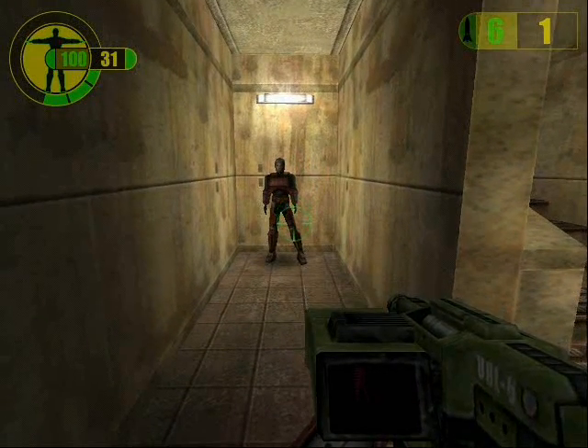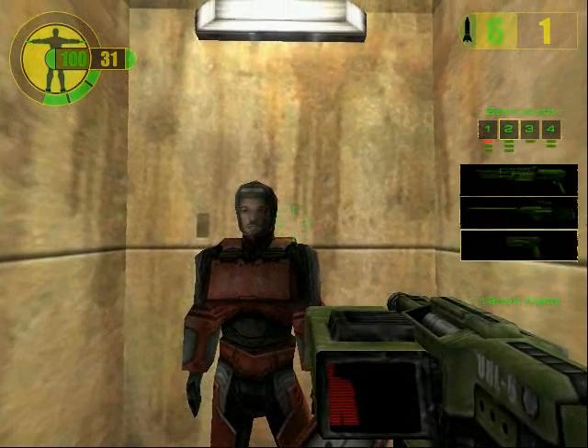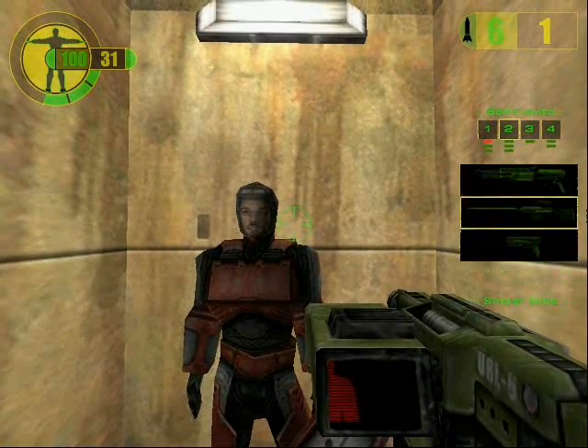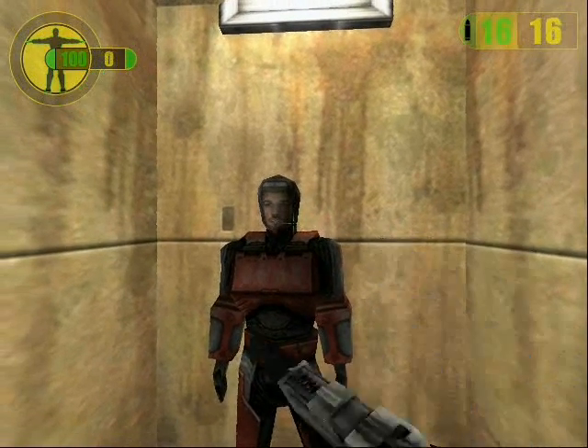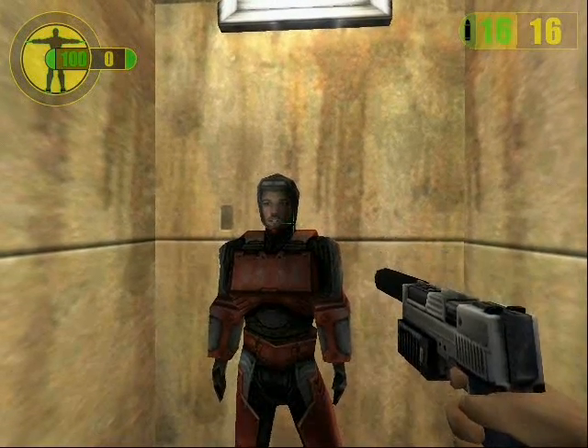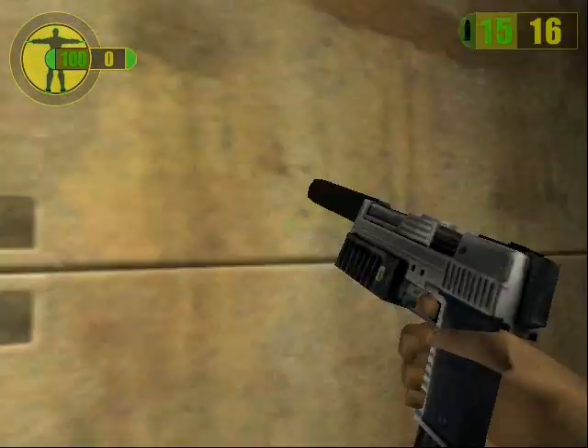Don't shoot this guy or you can't complete the game and you fail. I've got a monkey suit for you, Parker. Put it on and keep it on. Give me your weapons — they're too bulky to carry beneath the suit. Take the silenced pistol. Keep it holstered under your suit. Use it only when you absolutely have to.